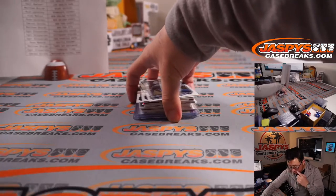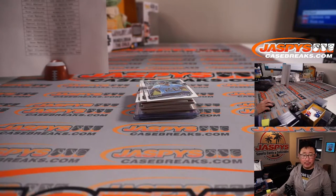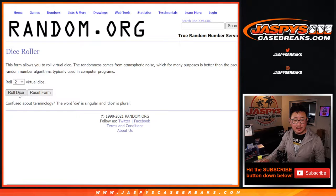None of the big quarterback names like Herbert or Burrow, but not bad with the Hurts Relic and a couple of wide receivers. Let's grab everybody's names again — new dice, new list. Let's roll it, let's randomize it.